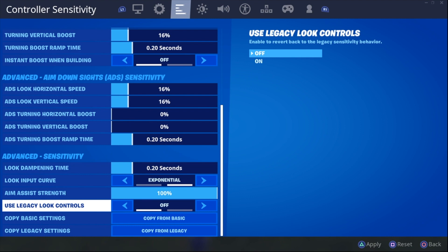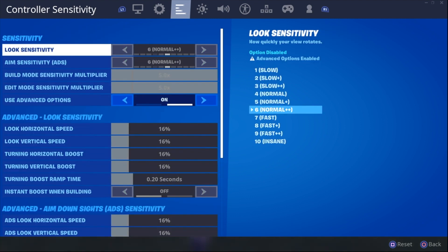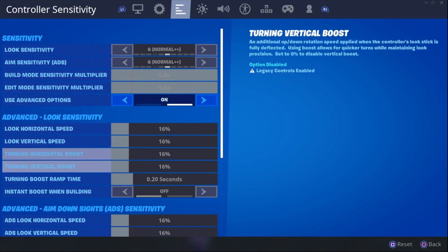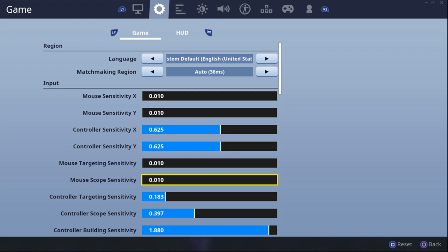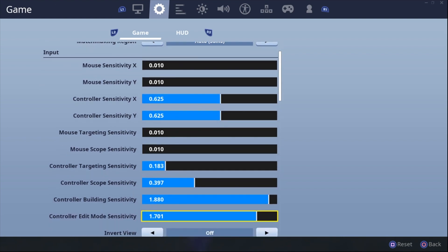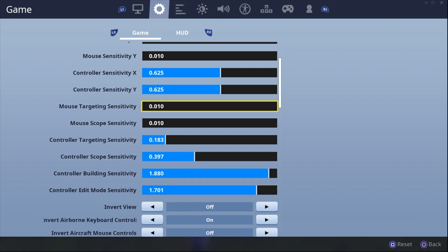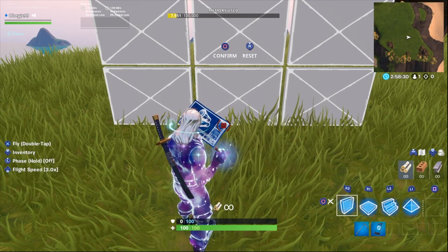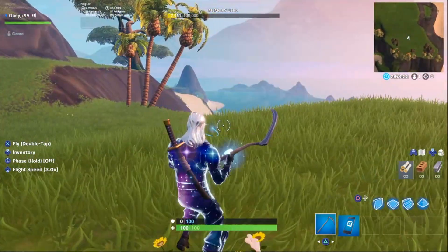If you guys want your OG settings, all you have to do is go to Use Legacy Look Controls, press apply, and you'll see that everything goes gray — meaning they completely blocked off the new options. Now you can go back to your x and y sensitivity, targeting, scope, controller, edit mode sensitivity — everything is back to normal. This means if you go back into your game, you'll have your normal sensitivity.